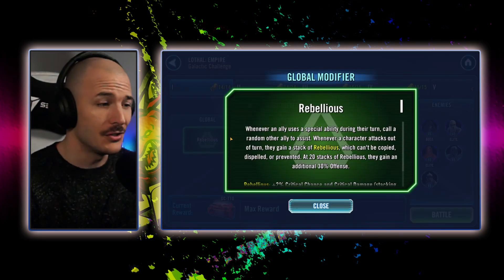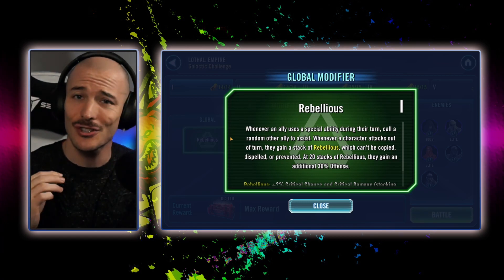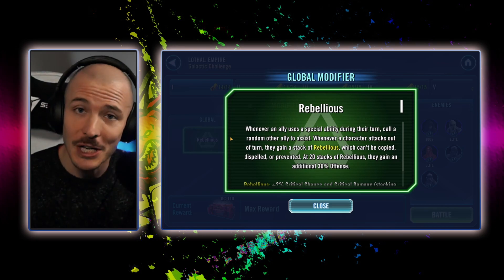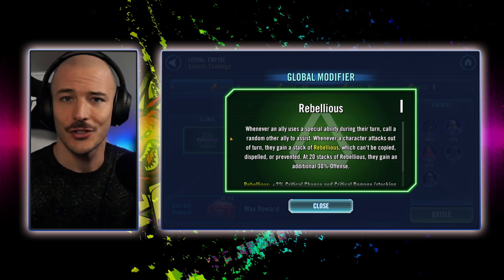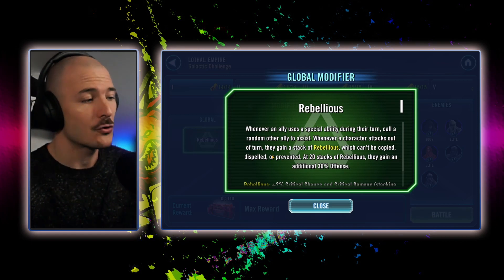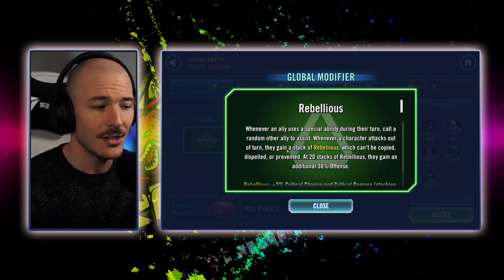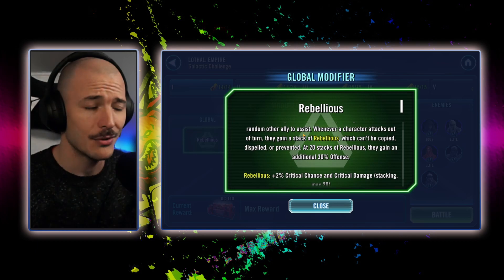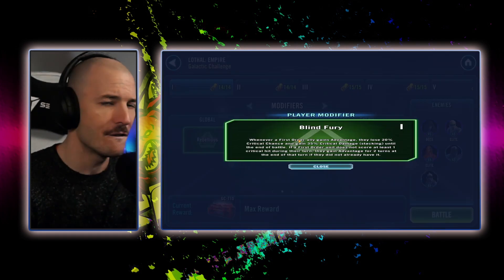Modifiers: Rebellious. Whenever an ally uses a special ability during their turn, call a random ally to assist, which is super useful because one of the feats we need to do is attack out of turn — I believe 10, maybe 20 times. Whenever a character attacks out of turn, they gain a stack of Rebellious, which can't be copied, dispelled, or prevented. At 20 stacks, they gain an additional 30% offense, so we are going to clap the cheeks.